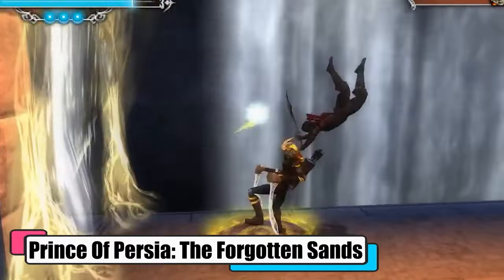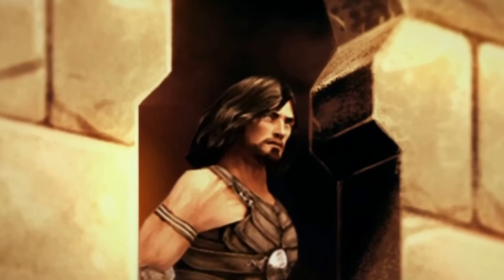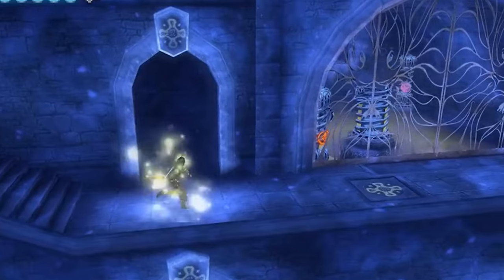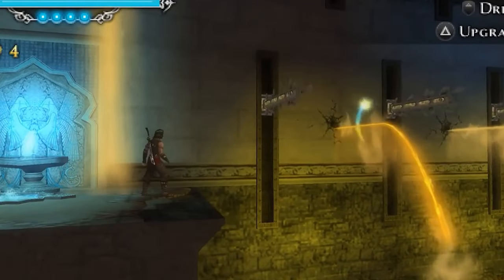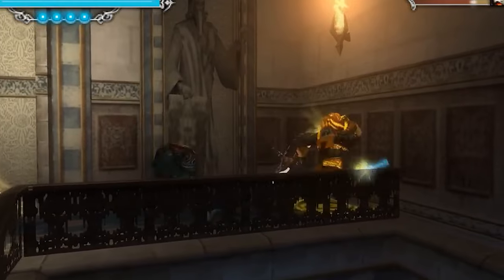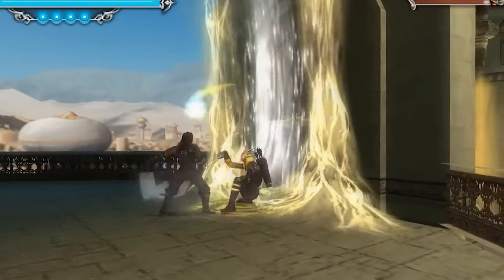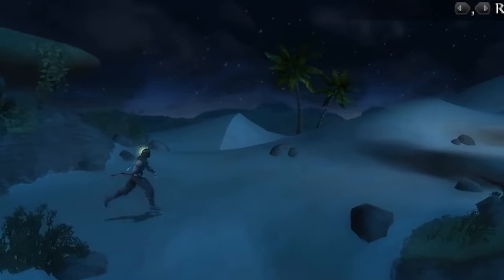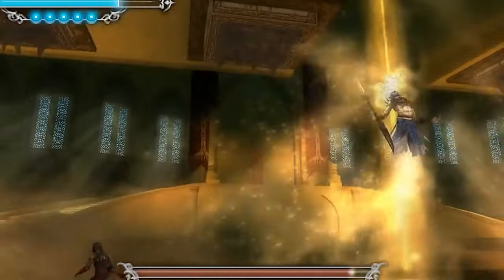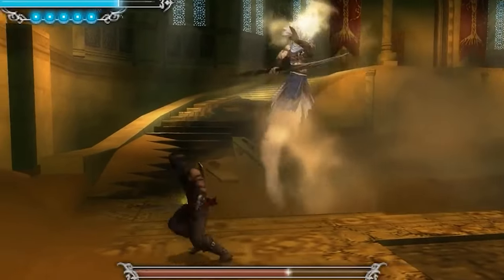Prince of Persia: The Forgotten Sands is an awesome action-adventure game that bridges The Sands of Time and Warrior Within. It's all about the prince's adventures in ancient Persia, dealing with magical threats and djinn. Each version has its own story and gameplay style, but they all focus on platforming, puzzles, and time-bending powers. The prince has element-based powers like freezing water to climb on or restoring bits of the environment. Combat's all about dodging and rolling to avoid getting hit while taking down groups of enemies. Graphically, this game is a standout — the palace and environments are super detailed, magical effects were totally epic, and the day-night cycle and weather system had a real-life touch. You'll feel like they crammed a big console game into the PSP.